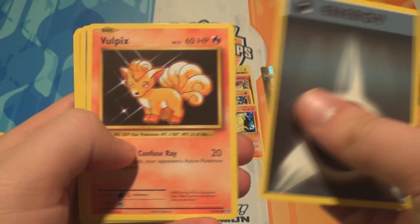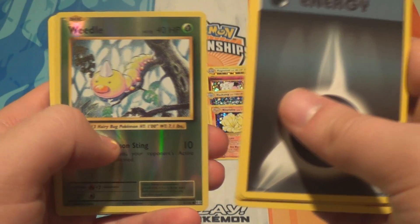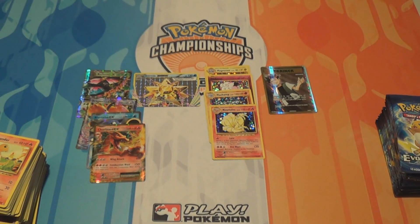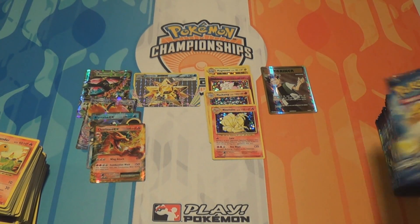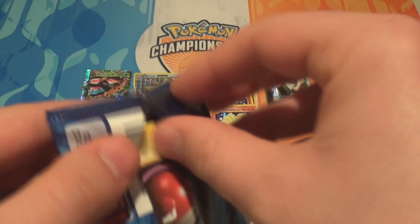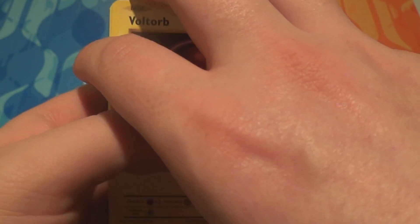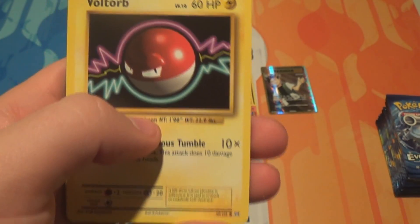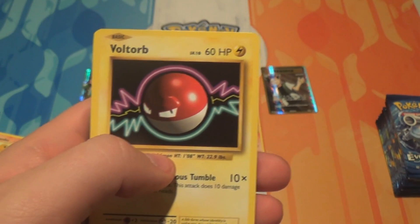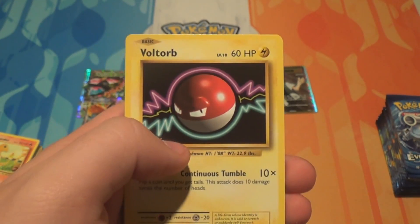Pack twenty-three: a Dark Energy, a Vulpix, a Nidoran Male, a Ponyta, a Pikachu, a Reverse Weedle, a Beedrill, a Metapod, a Potion, and a Venusaur Spirit Link. I'd like to see a Reverse Dark Energy — we haven't gotten one yet. I think Dark and Metal are the energies we haven't gotten a Reverse of yet. Also worth noting: this wasn't a sealed case when we got it — it was six individual boxes, so they might not be the six boxes from one case. That might explain why we got so many duplicates and none at all of a few things.